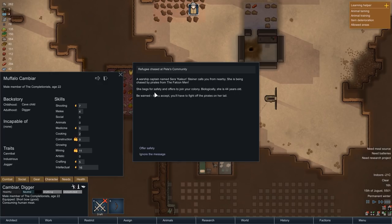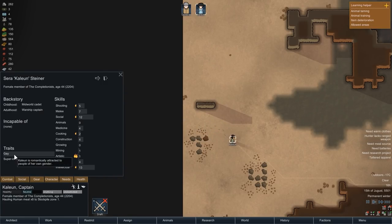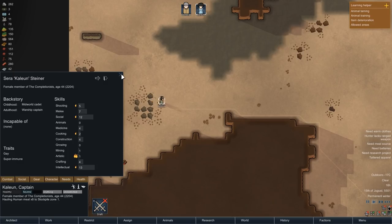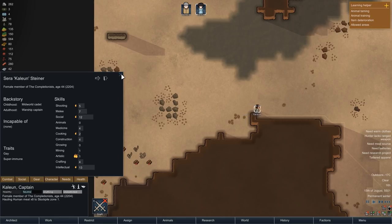Just a few moments after our visitors have left, we get contacted again. This time, once again, by a refugee who's being chased by pirates. As always, we are going to offer our help. Here she is, Kalian — a pretty good colonist with high ratings in social and intellectual. And considering that we have quite a bit of mining, hauling and building to do, I think she might just stay with us for a while longer.